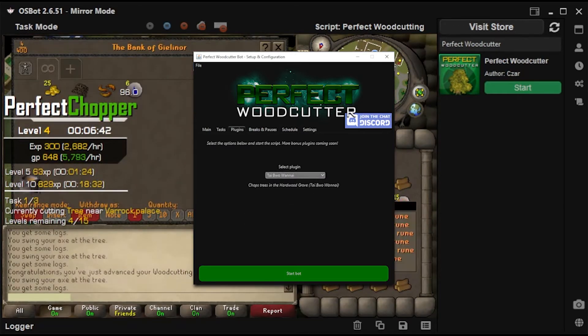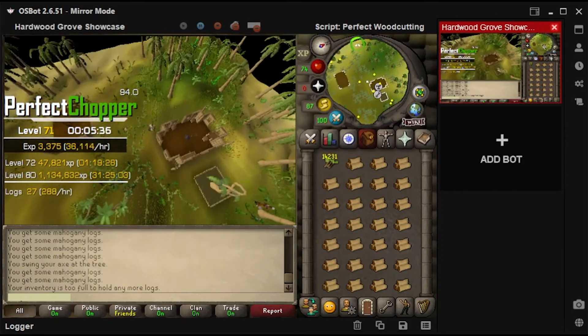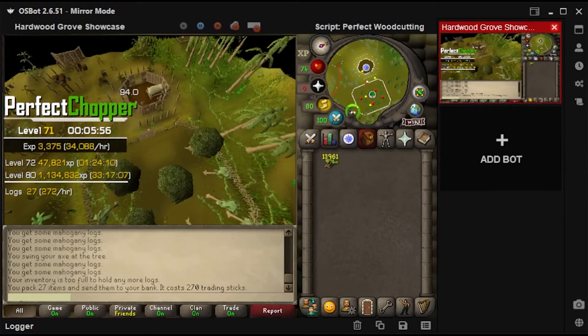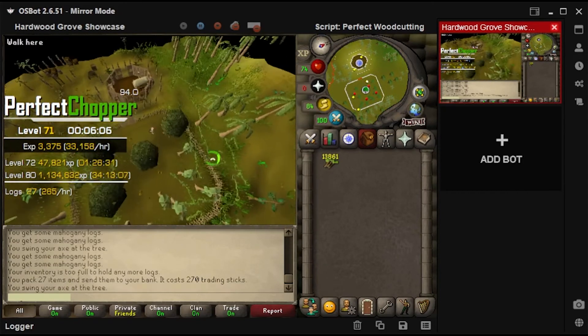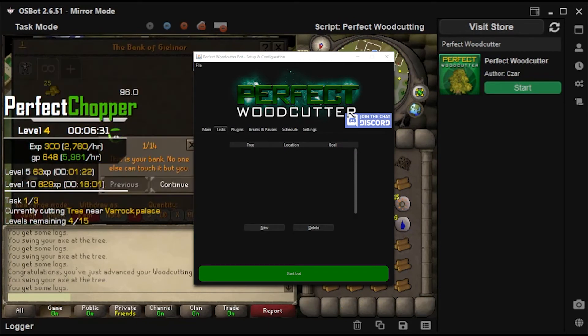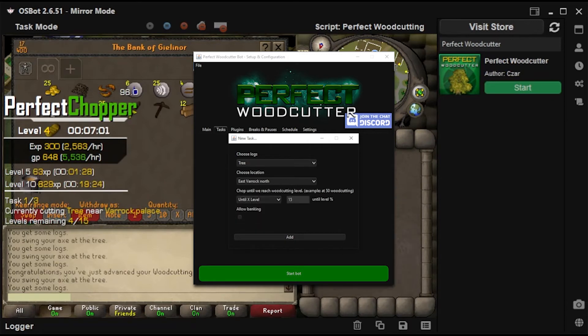Bonus plugins are included for free, with our first one being the famous hardwood grove woodcutting with the parcel service. Amass plentiful mahogany or teak logs for incredible profits. This is the only bot to support this feature. Here you can queue certain tasks to occur and progressively chop trees with conditions such as level reached, number of logs chopped, time, or unlimited.